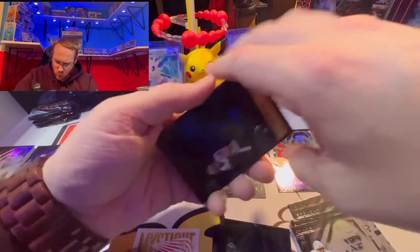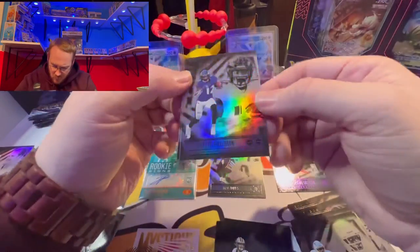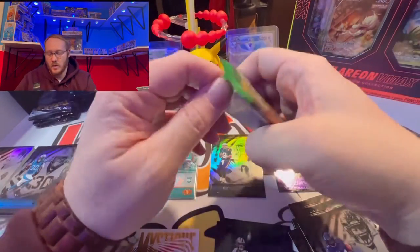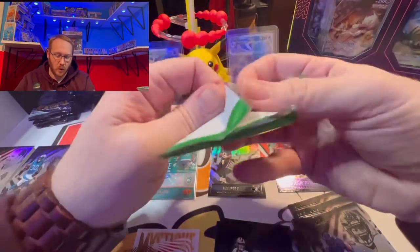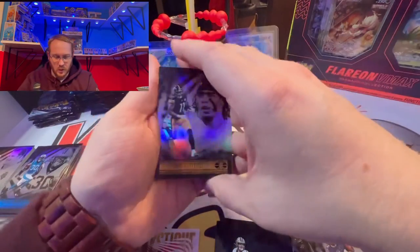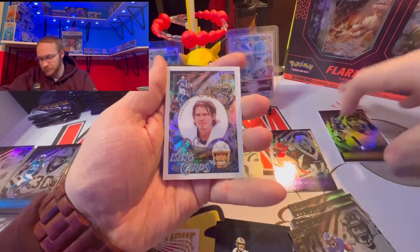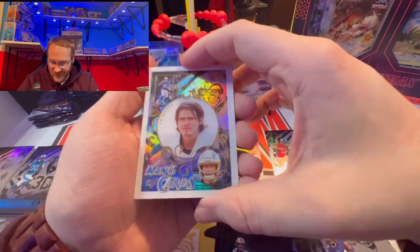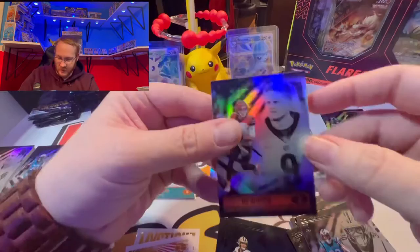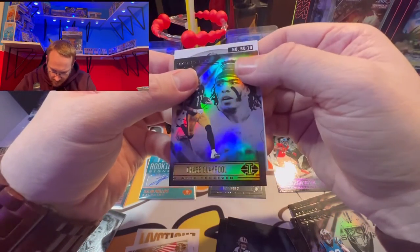We have a blue Tyreek Hill — nice card there — a rookie Rashad Bateman, and Derrick Carr on the base. Down to our last pack — hopefully our auto is in this one or our mem card, but it doesn't feel too thick so I don't think it's a mem. Actually it is kind of thicker. I'm going to put this off to the side. We got king of cards Justin Herbert — nice acetate card — Chuba Hubbard, Joe Burrow second year, Chase Claypool.